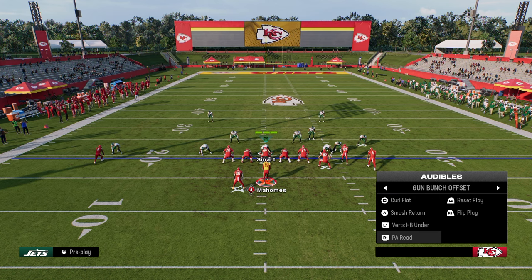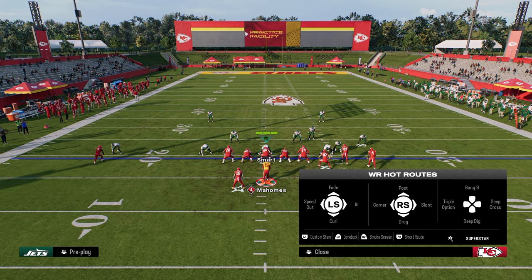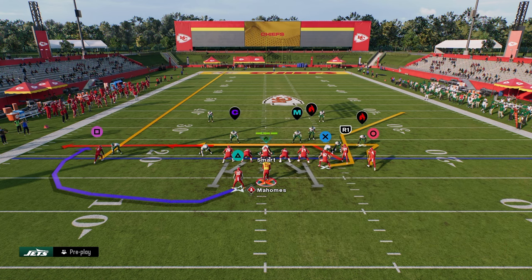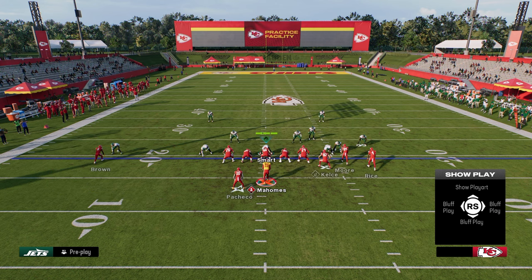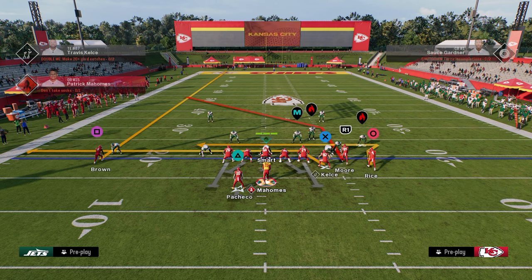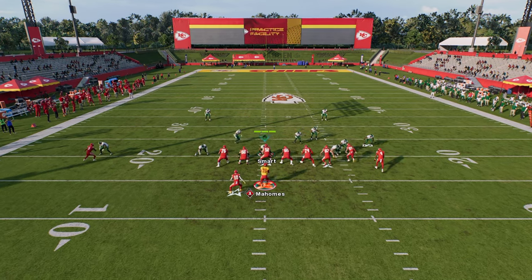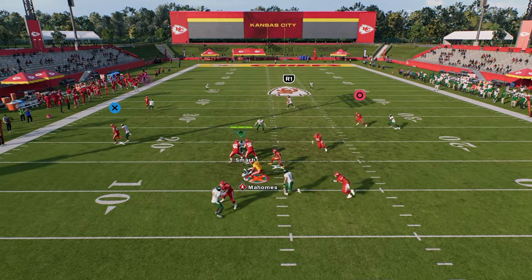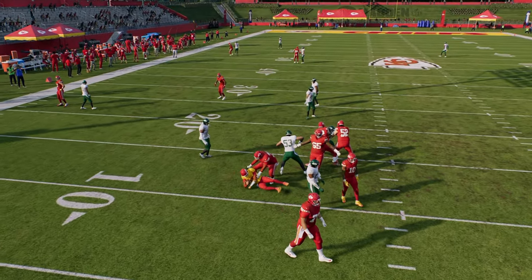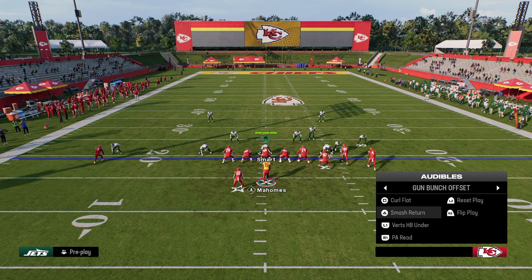The next play in this mini guide is smash return. To set it up, take the solo wide receiver and put him on a fade route — or a curl stemmed all the way up to essentially turn it into a streak. Block the running back for additional protection, drag the tight end, and post the slot receiver. I also like to stem the slot receiver down one tick so he runs his route a little quicker across the middle. The post, tight end, and whip route are all designed to attack man-to-man coverage.